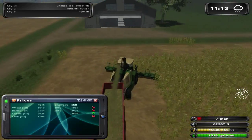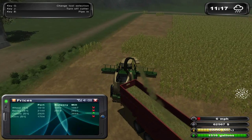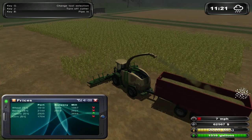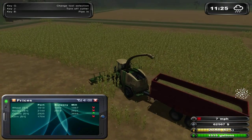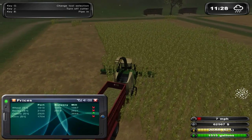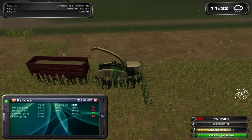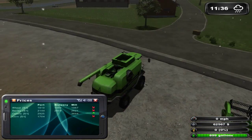It looks like the rain's going to start falling down. Or is that hail? That's not rain — is it snow? Yeah, you can't forage during rain, can you? So we'll turn the cutter off.